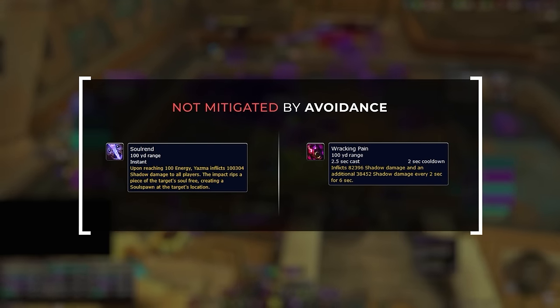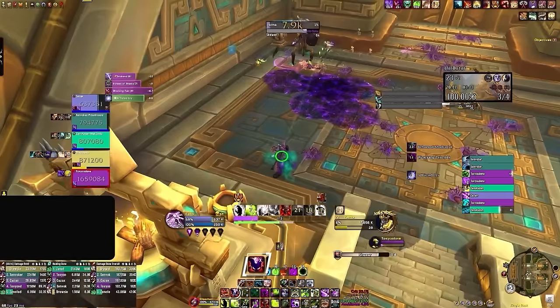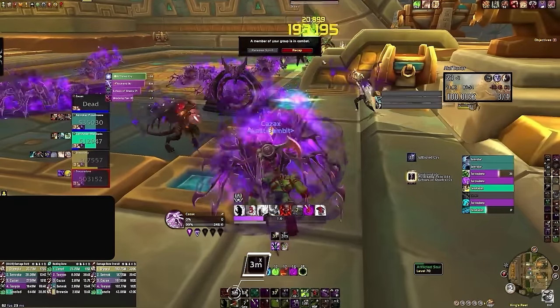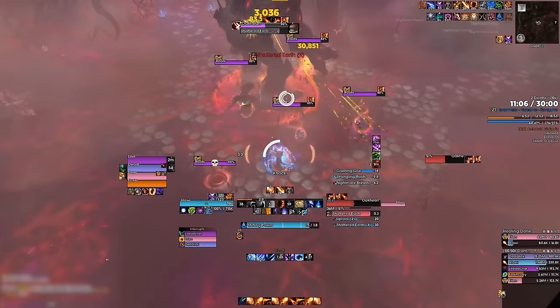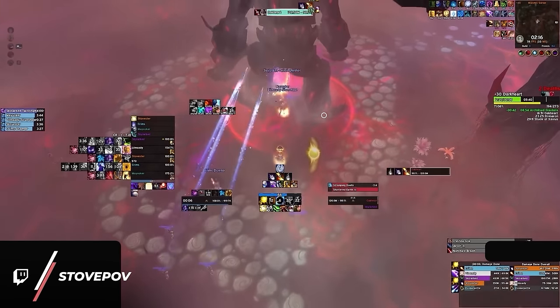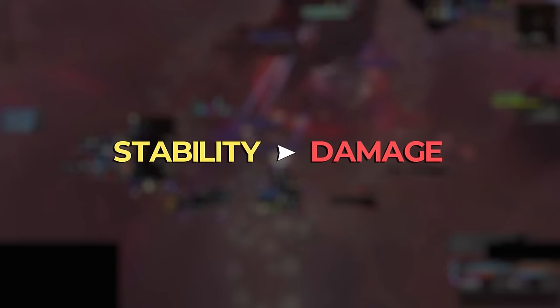On Yasma, both Solrend and Racking Pain are not mitigated by avoidance. Watch as this warlock is targeted by the boss while missing HP and has cooldowns available — yet instead they tank the hit, leaving themselves with a massive ticking DoT at low HP, only to die a few seconds later pressing Wall at 1%. This was an obvious trade that wasn't taken. Players like Stove trade proactively since not only is it required at the highest key level, but it's also just good general gameplay — prioritizing group stability over seeing slightly higher numbers on Details.